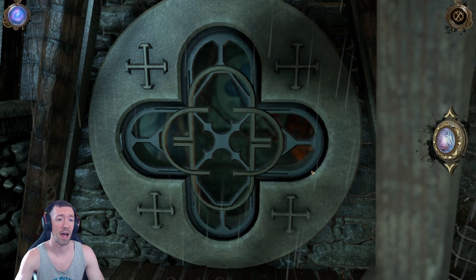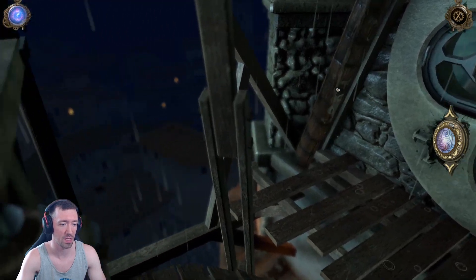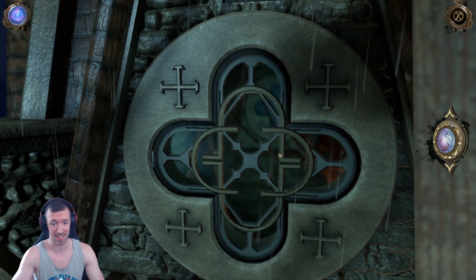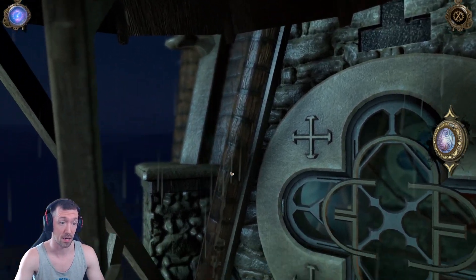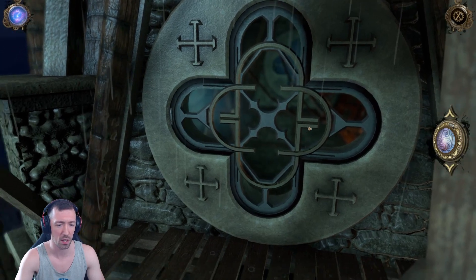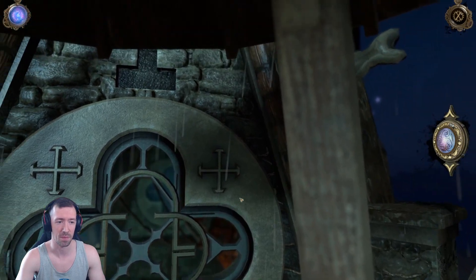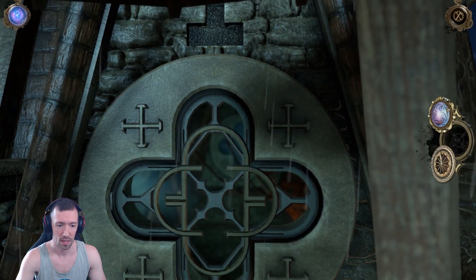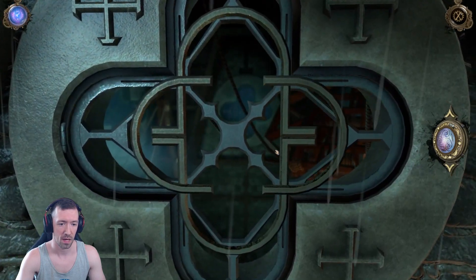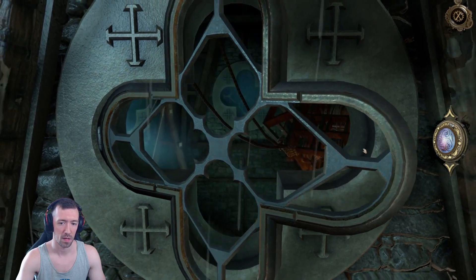Hello Zanzorians, today we're continuing House of Da Vinci. I think we're getting close to the end. We just made it up in the tower — we were down in some underground facility where there was one of the war machines that took us up to this tower, and there's someone chasing us. I think it's the Duke of Borgia or whatever his name was, but we have to get inside here and this is our first puzzle, and that's a door.